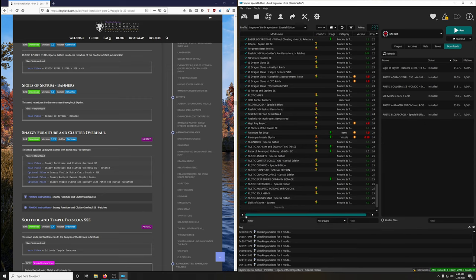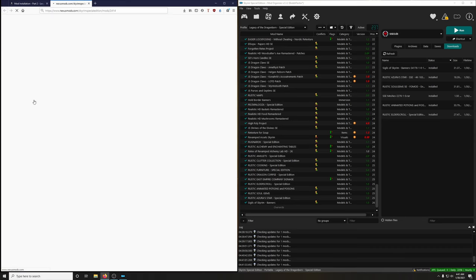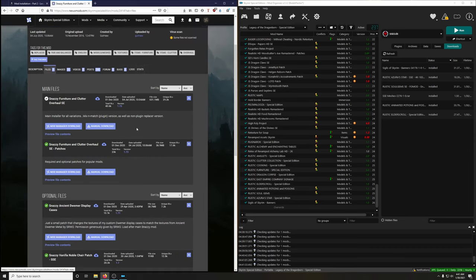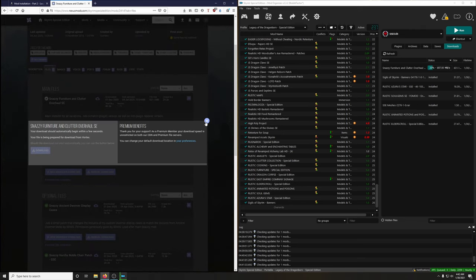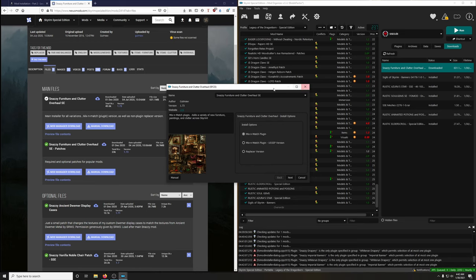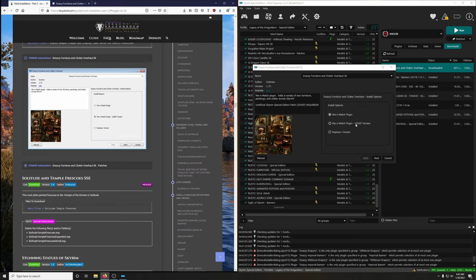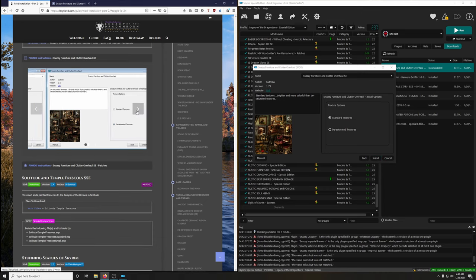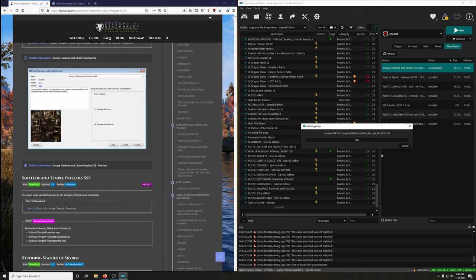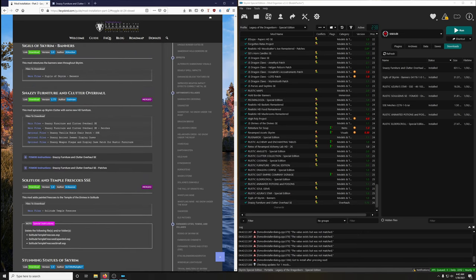Next up: Snazzy Furniture and Clutter Overhaul, and there are lots of patches we need to download. We need two main files — the main file and the main file patches — plus some optional patches. Install the main file right away. There's a full mod — we want to choose the mix-and-match plugin USEP version, that's the middle one. Select desaturated textures and install. Activate and close, then download the main file patches.